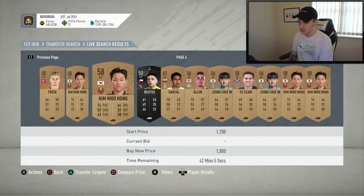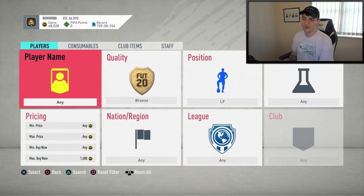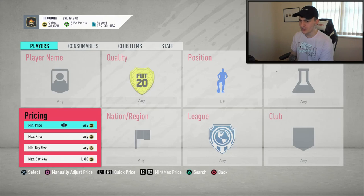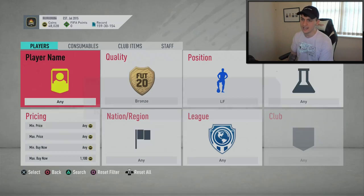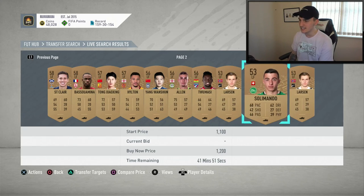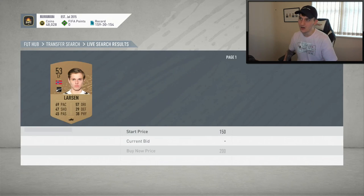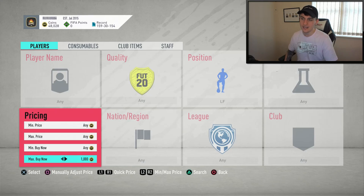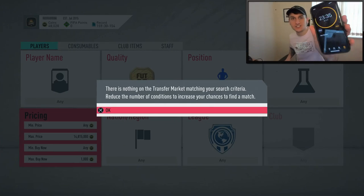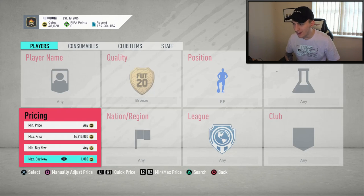I'm not too sure how much these are going for. It looks like someone's actually trying to price fix on left forward bronze cards — they don't know what they're doing. The minimum price right now is around 1,100. There are a couple of things up at 1.2k, but I'm going to try and get them cheaper. I'm going to back out and just do some sniping at 1,000 coins on bronze left forwards for the next 10 minutes or so. After a while though, I've seen absolutely nothing, so I'm going to switch to right forwards.